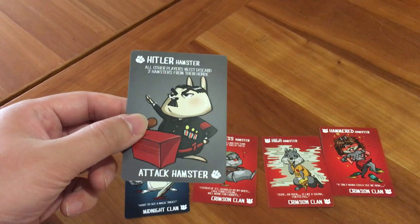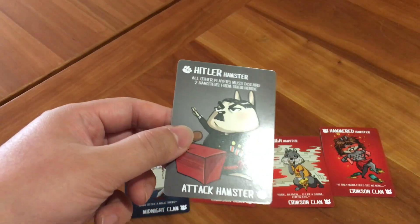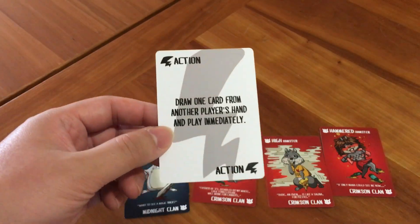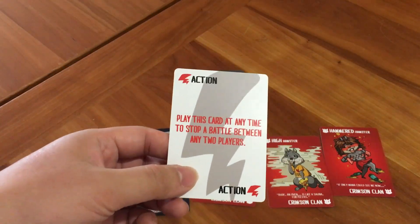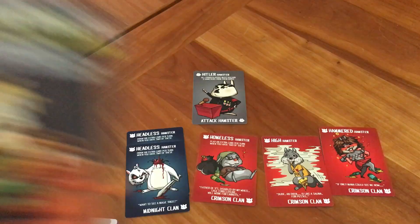The homeless hamster lets you play an extra card per turn when you have two of these. So since I have two headless hamsters, I can get an extra card when I draw. Attack hamsters, like this Hitler hamster — all other players must discard two hamsters from their horde. These count toward your total horde when you play them, but they are not part of a specific clan. Action cards are played during step three and they let you do an action. This one says draw one card from another player's hand and play immediately. And there are special red actions that can be played at any time — this one says play this card at any time to stop a battle between any two players.